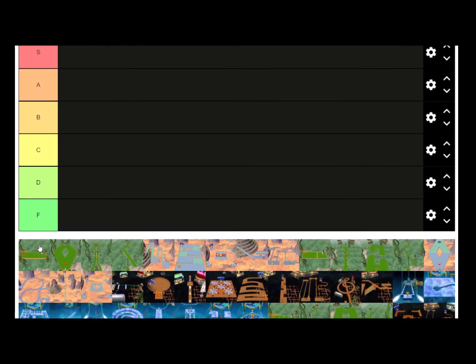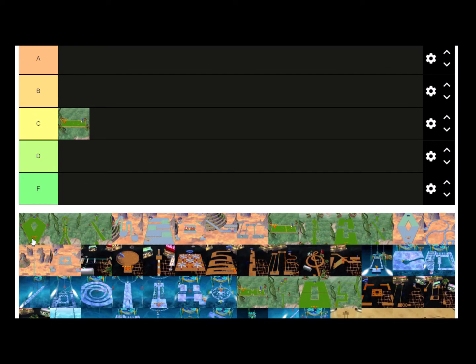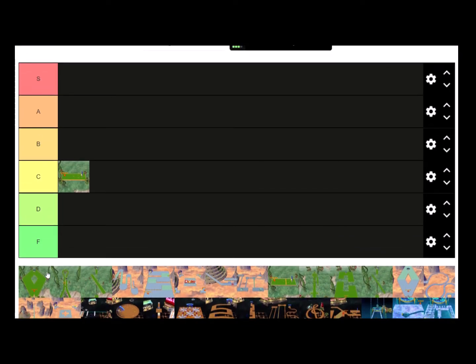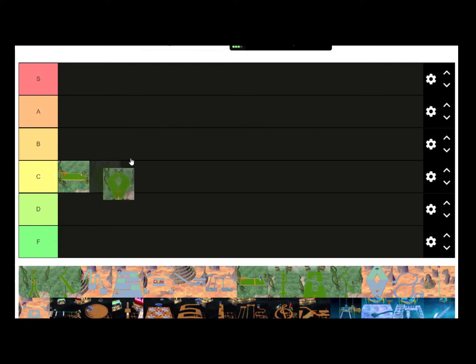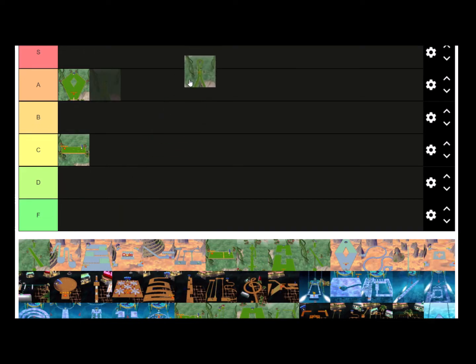Plane is basically your average level, so it goes in the average tier. There's not really much to it. Diamond is actually a cool beginner level — it probably should have been the first stage because Plane is very basic. I'd put Diamond in A tier. Hairpin is also a really good introduction level. It kind of introduces the player to half pipes, and there are two ways to do it. I'd also give Hairpin an A tier.